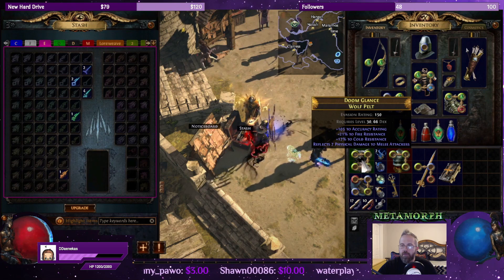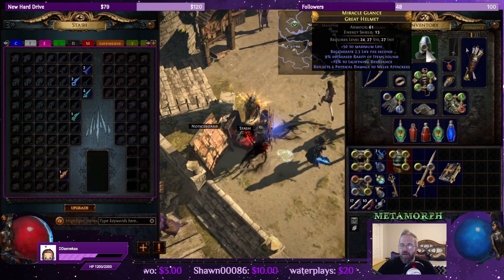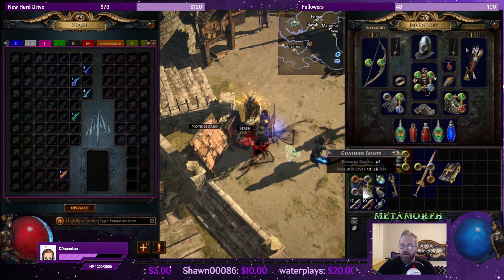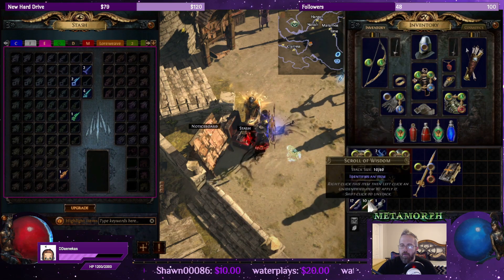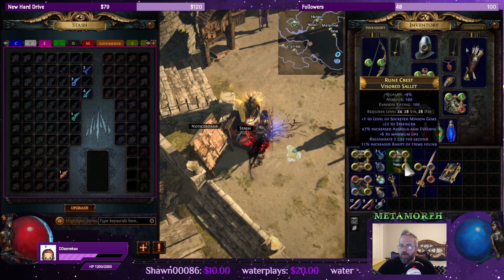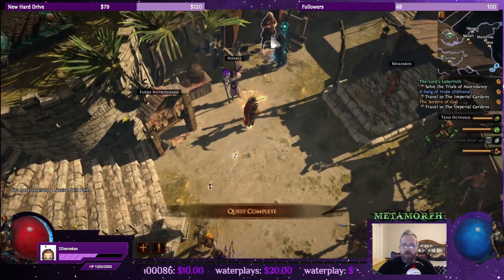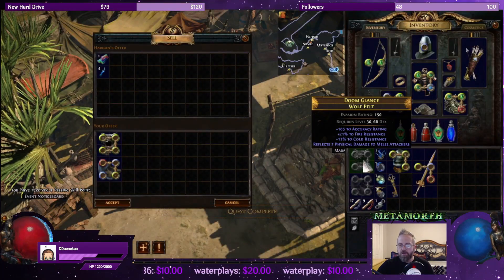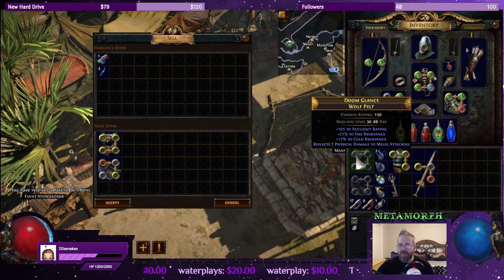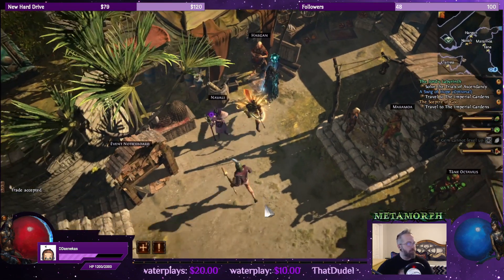Cold res, accuracy, fire res — we'd be losing that 50 to life we just got. Goat hide boots. Let's check out the visored salad — it is 6 to life, it's awful. So let's go ahead and sell all that stuff. I was really hoping this guy was gonna get slammed with 50 to life, because then we would have four-linked on our helmet. Get rid of that — good luck to you.